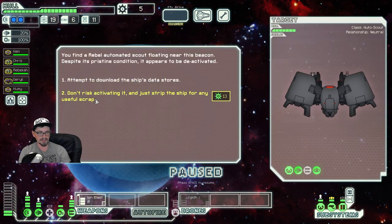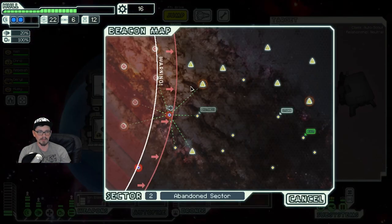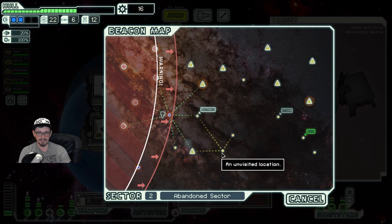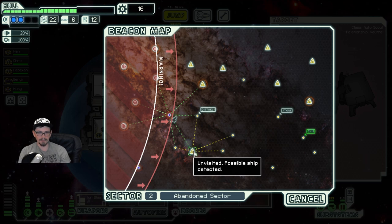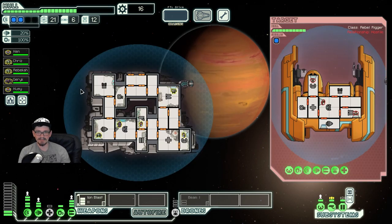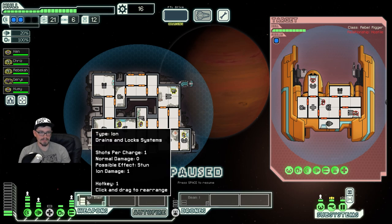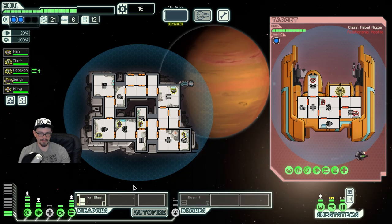At least early shields. I don't mind fighting that, just because it doesn't have any shields so our beam drone would be able to just completely melt it. I don't particularly want to go into an Ion field. I guess we're hitting up a second star. This is one of the few things that can really screw over this ship — an anti-drone drone.